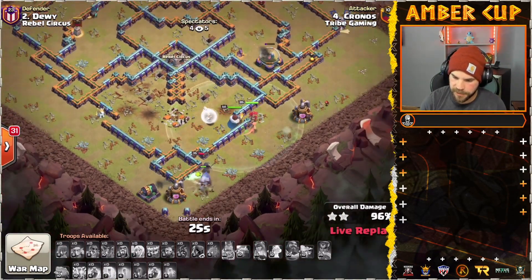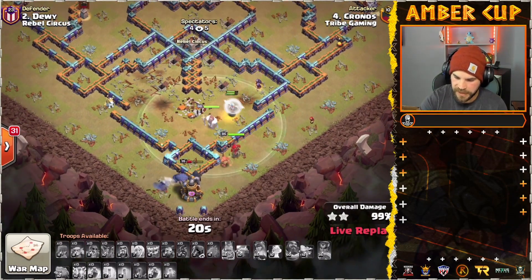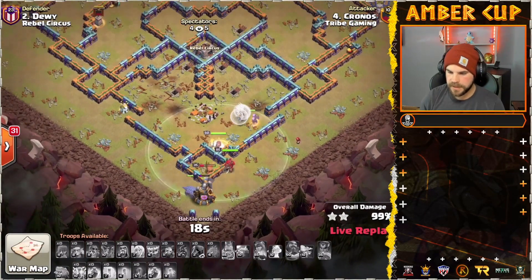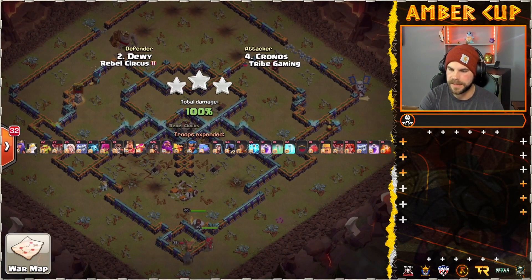And that's going to be a triple for Tribe Gaming to kick off the match. 26 seconds left, just a couple more buildings to get through. RC will finish off the Cannon — and there it goes. Kronos getting it done with the Hog Riders, even though the Hogs didn't make it super far into the base. Didn't matter.